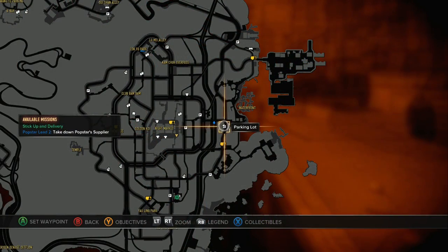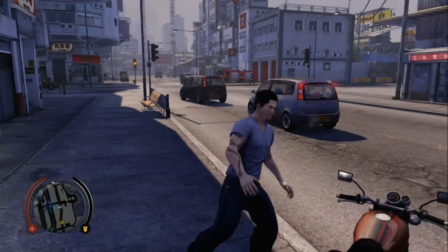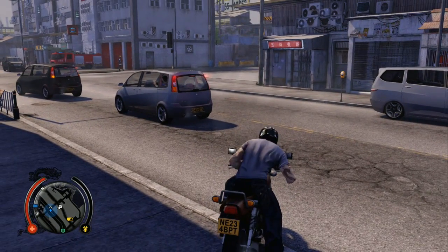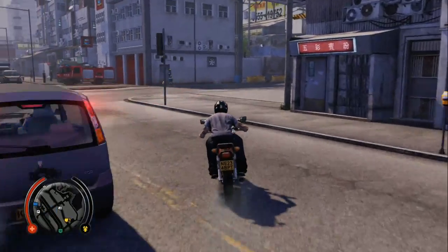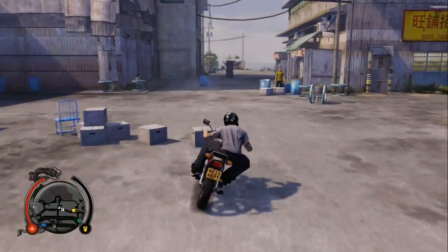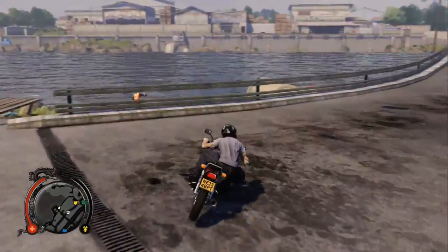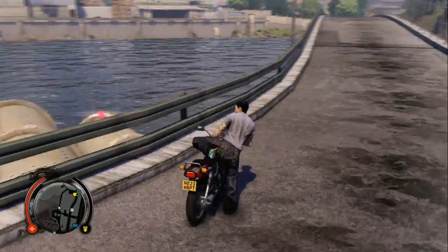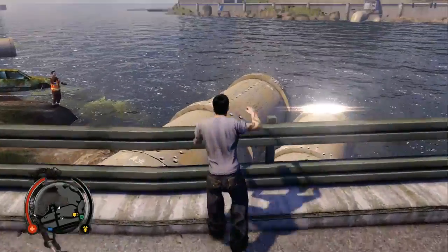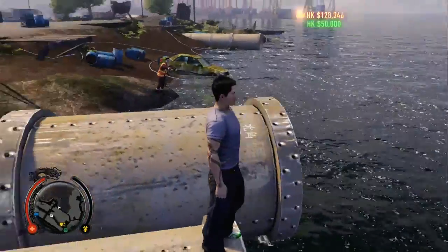We are starting at this parking lot — it is just southwest of the waterfront. If we just go over here towards the waterfront and go over here, you will see it sitting on top of that pipe. Now you can't climb the pipes, but if you just jump over here you also can't fall between them. Boom — another $50,000.